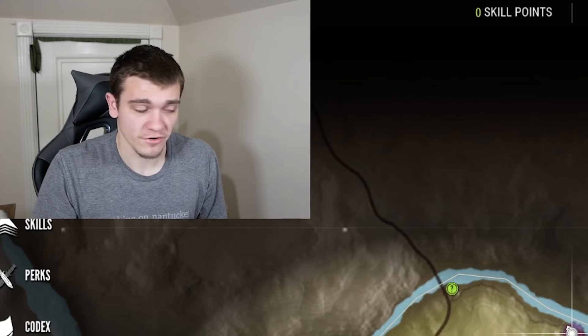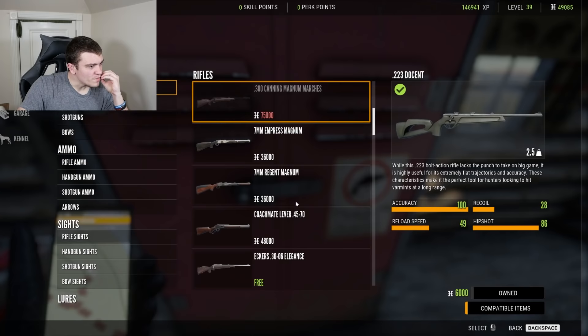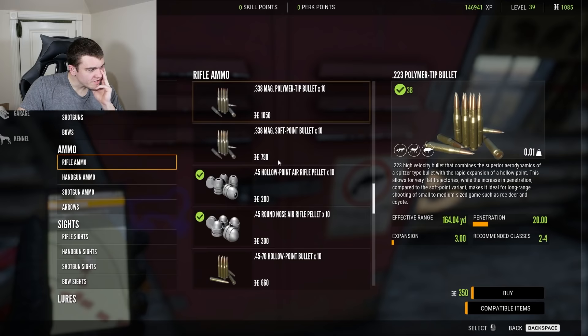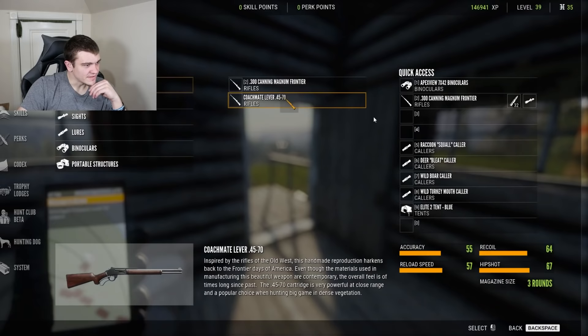Before we do that, we're leaving Africa because no one uses a lever action in Africa — we're going to Canada, the Yukon, where everyone uses a lever action. We're going to the store and picking out the Coachmate Lever 4570. If you don't know, the 4570 is a super old round and it is massive. After we buy the rifle, we then have to go buy the ammunition. There it is — we'll take the hollow point bullet, and we can only buy 10 because that's all the money we have. We'll also buy some soft point bullets, which aren't as good but should still kill stuff. Now we have $35 left. Let's equip this thing.